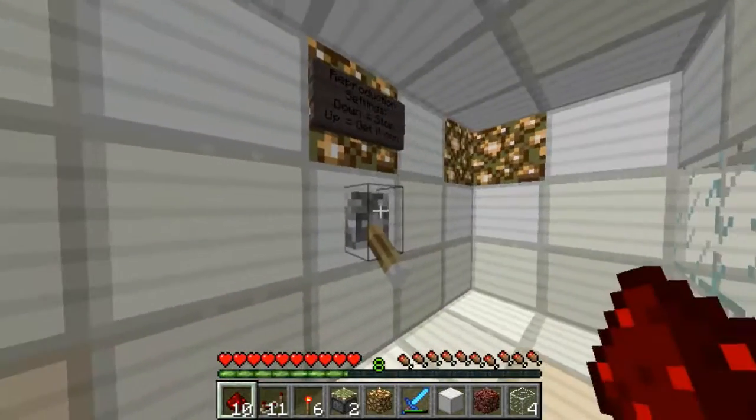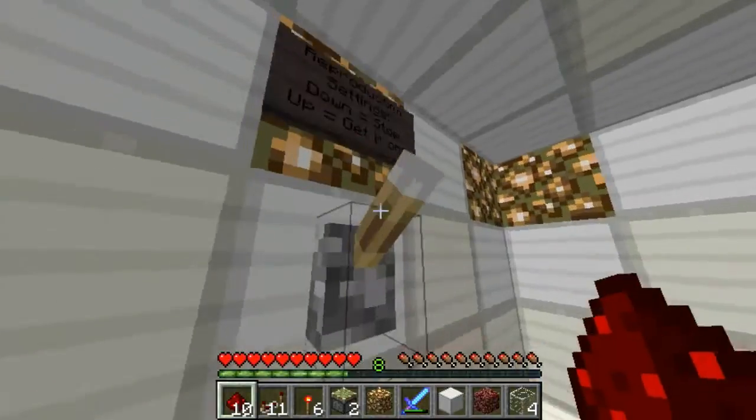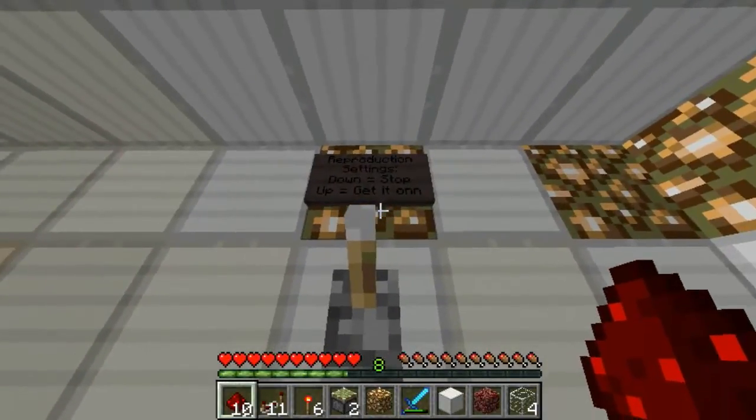When I'm ready I'll flick this switch which takes the block out of the way so the pigs can go down into the conveyor belt down there. So basically what I have to do is flick this switch — as you can see it says reproduction settings down.